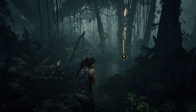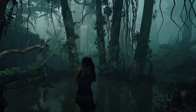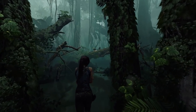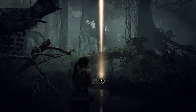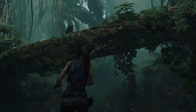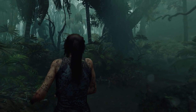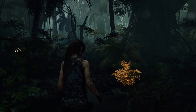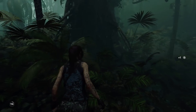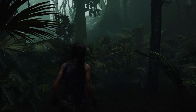You press triangle to take away all the UI and just snap a photo with the share button — that's it. You can change the animations of her face, which is cool. I don't know if you can do that in the Spider-Man game. Even though Spider-Man has photo mode, I actually still haven't played around with it at all.